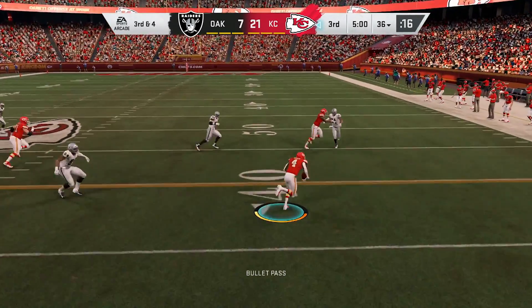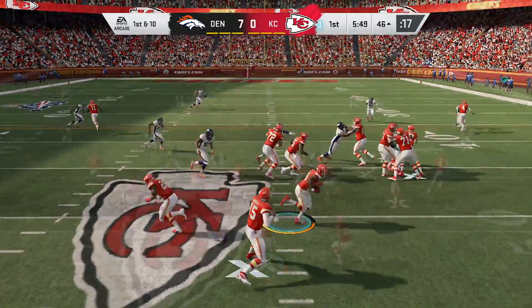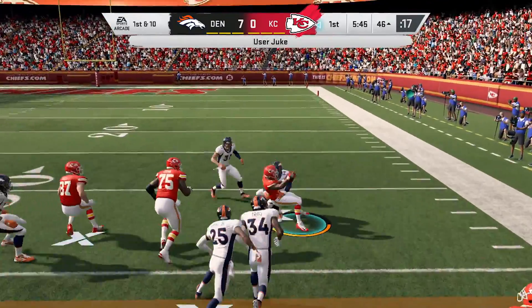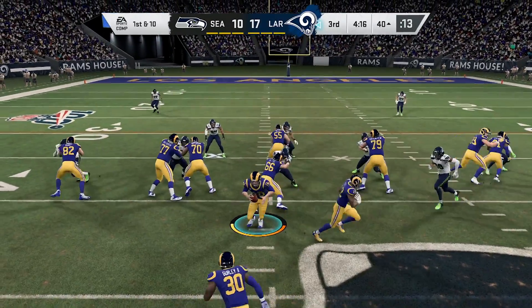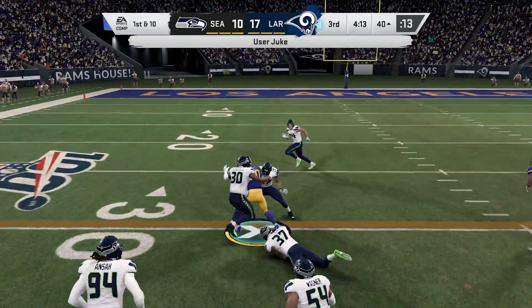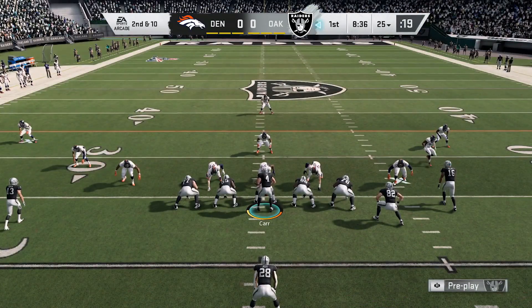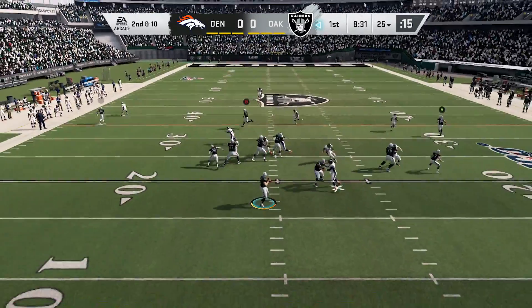Number 9 on the list is all the new jet sweep plays. They really overhauled this to match what you see in real life — not just a jet sweep handoff to the receiver in motion, but also jet sweep touch passes like the Bears and Chiefs do for Tyreek Hill. You also have play actions off the jet sweeps, faking to the wide receiver in motion and to the running back, with multiple guys going out on routes. Some playbooks like the Rams and Raiders have a lot more of these.